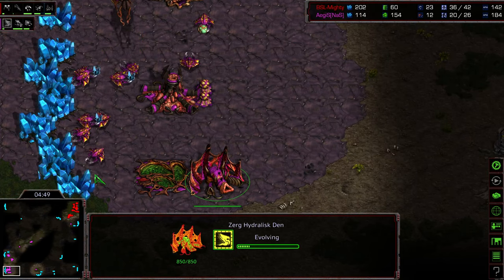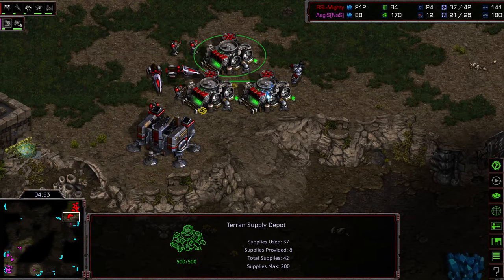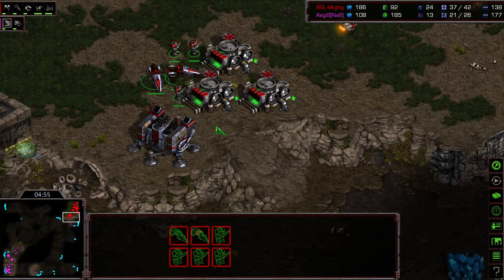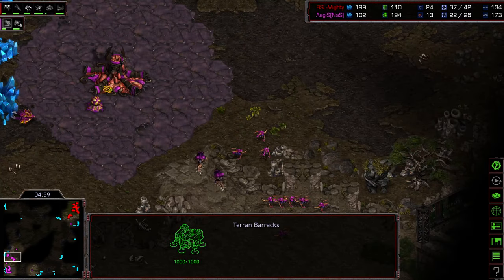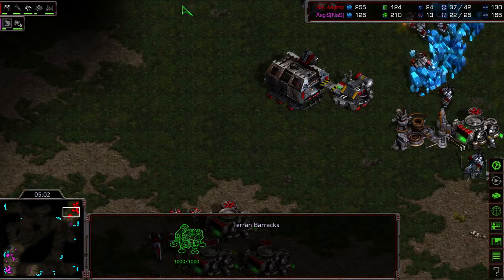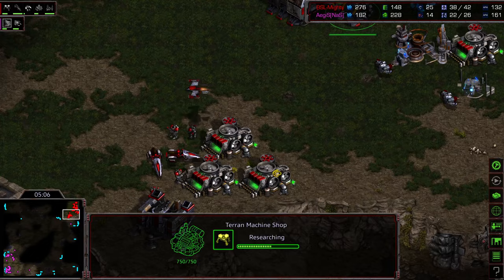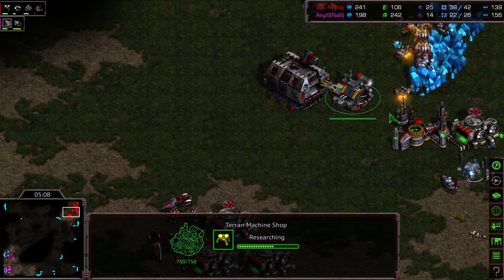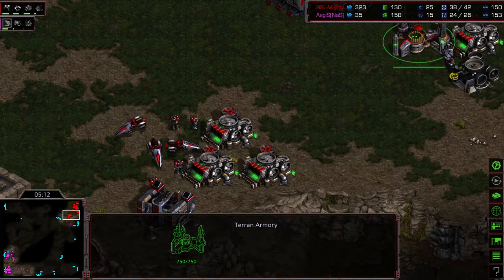There are Hydralisks there to greet them. But this is going to put Agistil very much on the defensive with this amount of Marines, and everything that Agistil needs to defend. It could turn into a very interesting mid-game. I like the variety. Mines being upgraded before speed — very interesting. So seeing the 1-1-1, or pseudo-1-1-1, from Mighty.